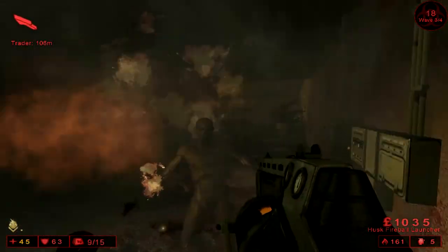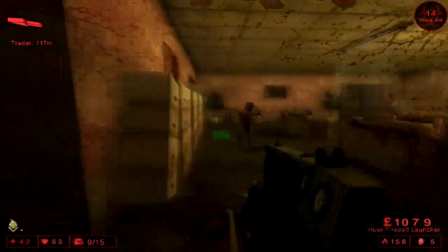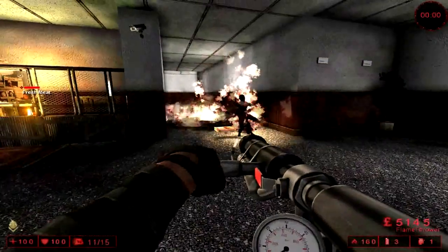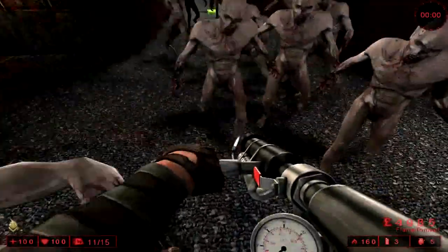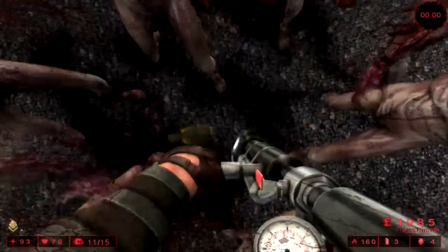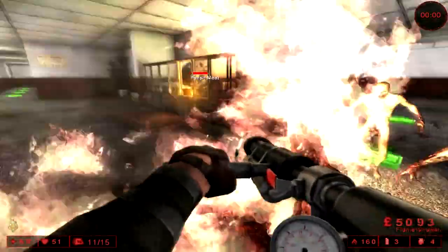One big downside of the gun is it is tied for 4th as the most expensive weapon in the game. The flame grenades that you get with the perk are useful for taking out large groups of enemies. It's also useful if you get surrounded to throw one at your feet, because your flame resistance will protect you from the damage.